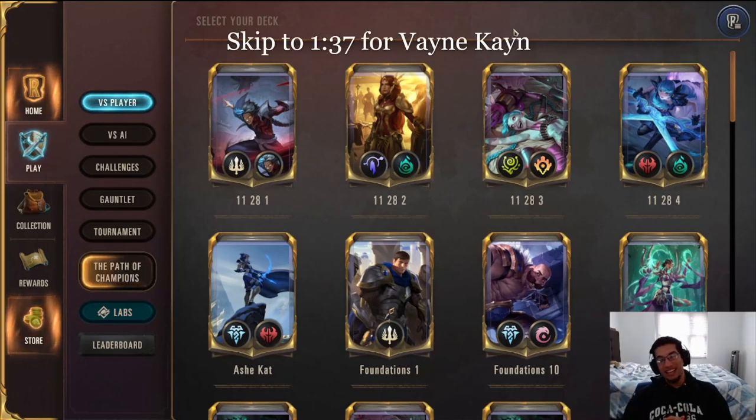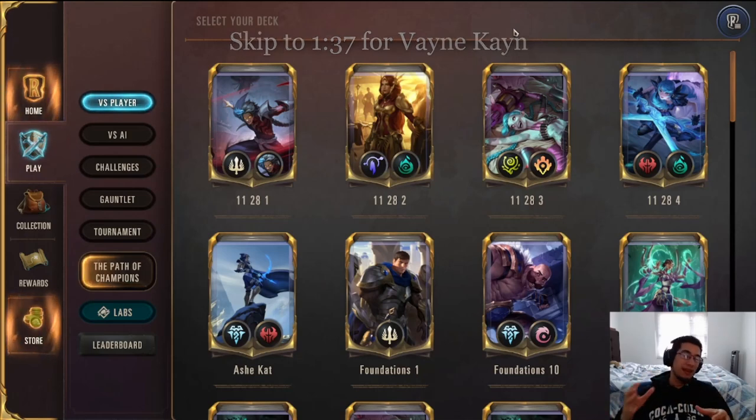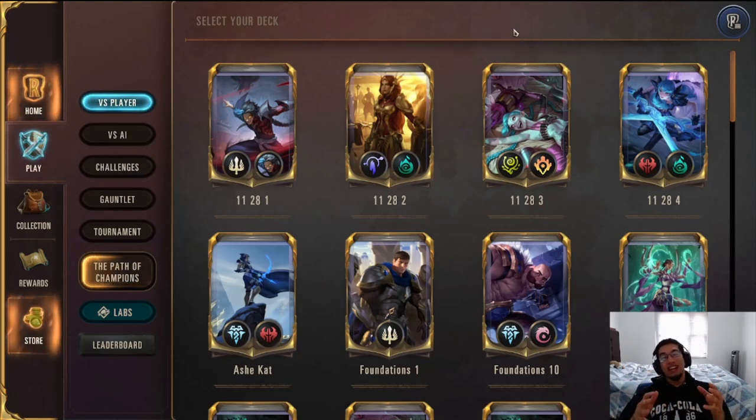Hey everyone, Sir Tamer here again. We're just about a week and a couple days left of this season before it finishes, and if you're stuck in silver, gold, platinum, or diamond, today's video is meant for you. I'm going to showcase four decks that I think are very good to climb with in rank right now. These four decks have had over 55% win rate over the past few days in master and platinum ladder.